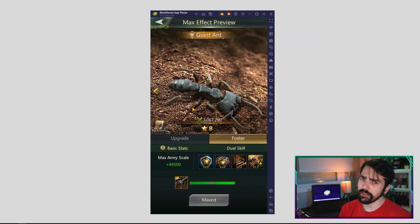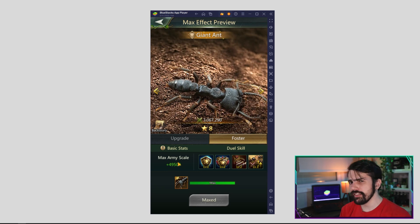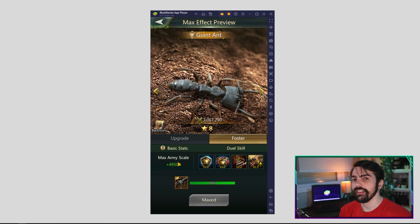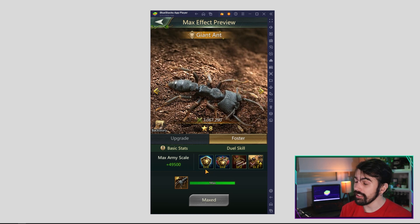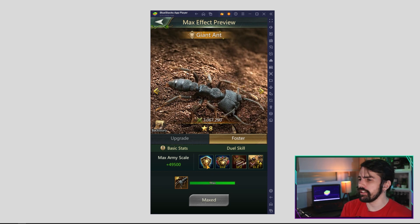The Giant Ant is the ultimate tank, with the ability to reduce the amount of damage it takes periodically. And unlike the other melee ants that only reduce damage when it's fatal, the Giant Ant can prevent damage even when it's not fatal. This means that this unit has a chance to block incoming damage, especially if it's upgraded to level 2,